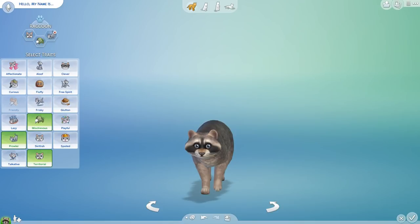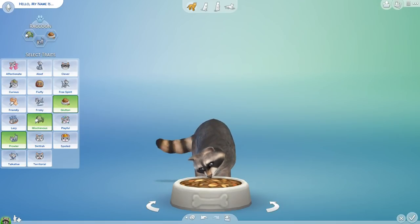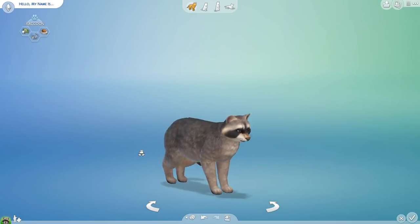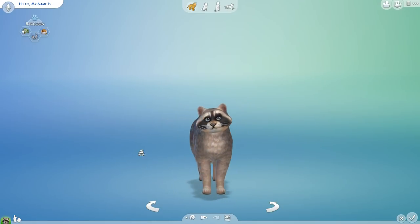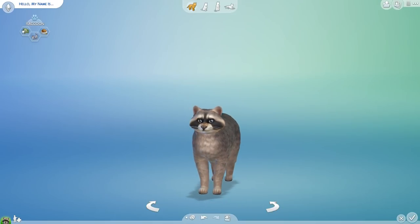So we're going to make ourselves a raccoon. It is going to be a prowling, not so territorial — let's do a glutton, that sounds more like a raccoon — who is mischievous. That's going to be our very first raccoon: a mischievous, prowling glutton, whose name is just going to be Raccoon, and who is going to be the leader of our little gang.